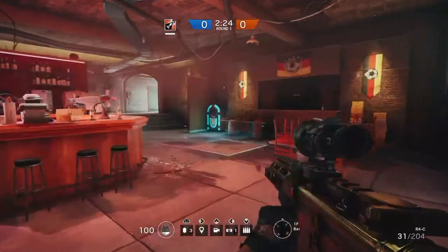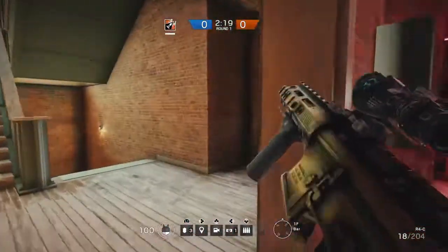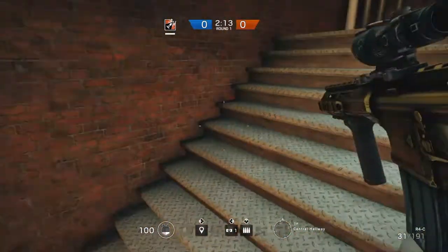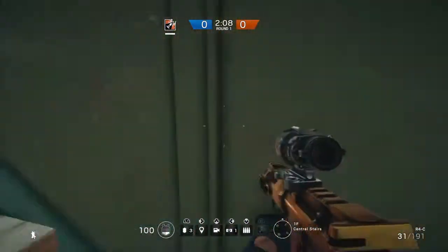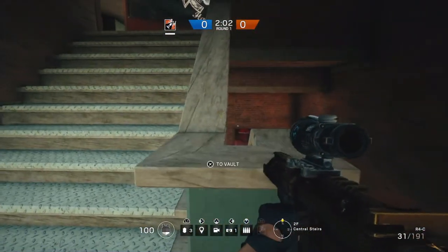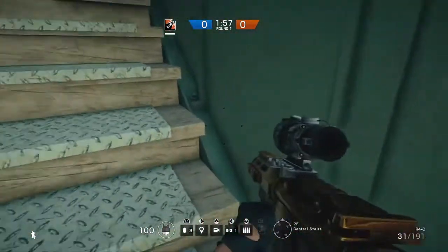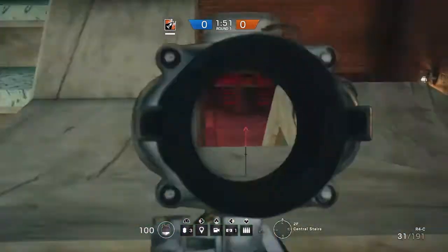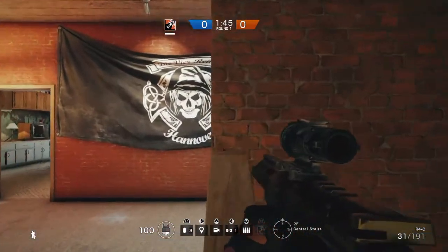Hey guys, it's Banana Mingo here. Today I'm showing you a few glitches and spots. This first one is a spot on a map next to the main area, the main stairs in between next to the strip club — upstairs and downstairs by those green stairs with one of the bedrooms. This is the spot where you can get on these railings.